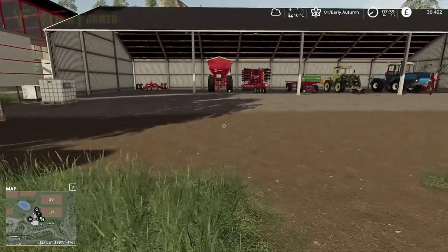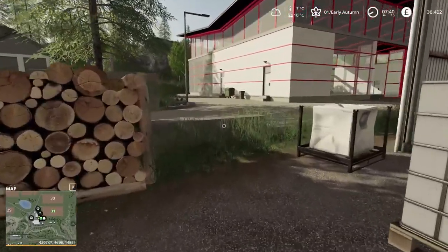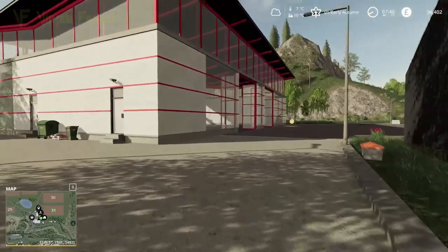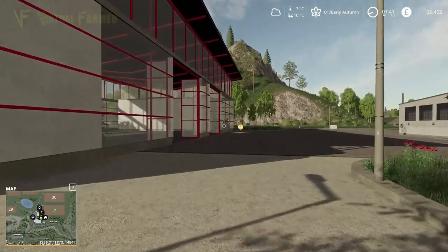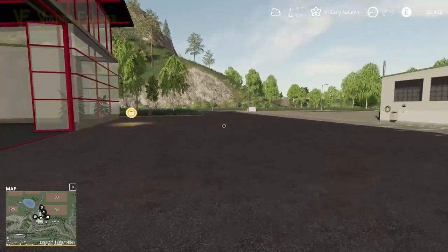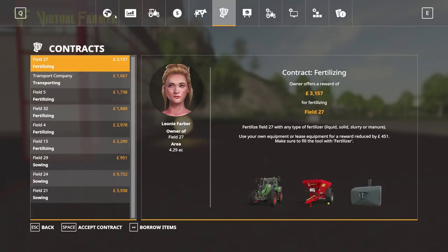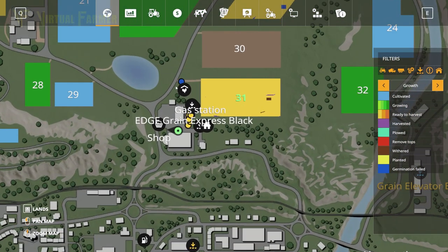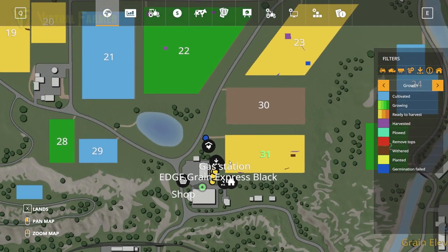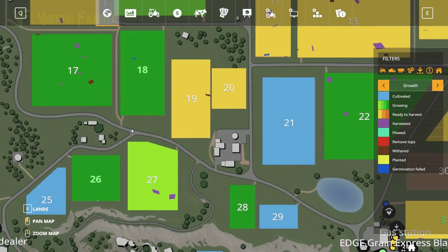Hello and welcome along, welcome back to our Seasons from Scratch let's play on Feldsbrunn. We're heading over to the shop today because it's harvest time. Field 31 is ready to harvest and I want to get that done. We've got a couple of blocks in it that have failed, and fields 26 and 18 aren't ready yet but should be in the next couple of days.